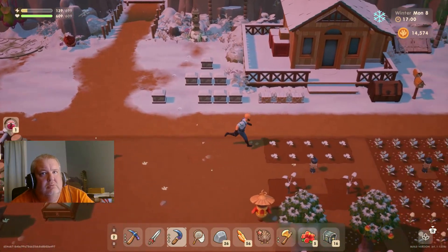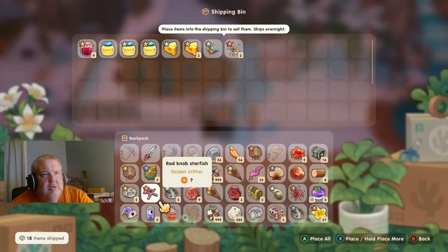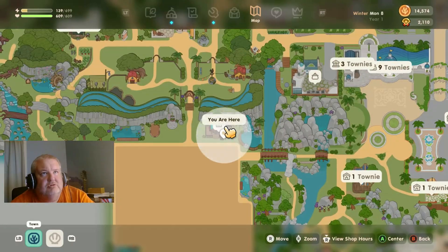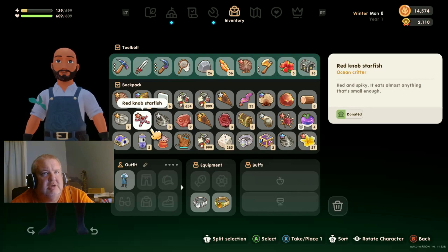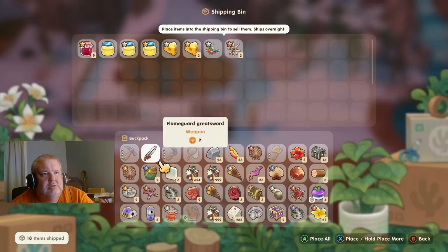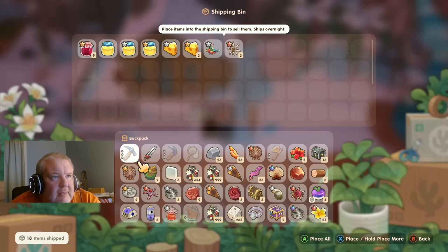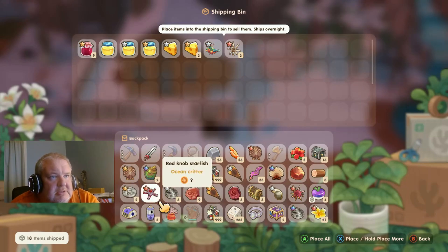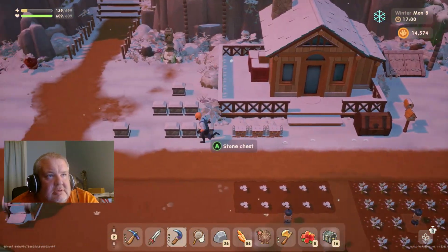I didn't know what was happening. What do I have? Juice. I don't think I have much to sell — the spiky boy and the CNM enemy, maybe. Let's sell this. My thumbstick is just absolutely — my thumb stick is driving me crazy.